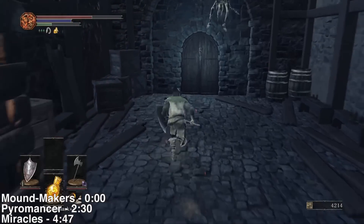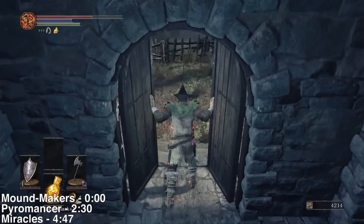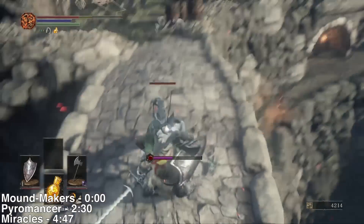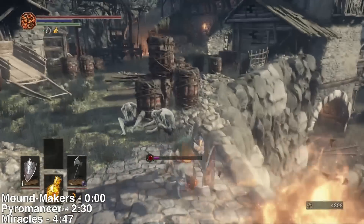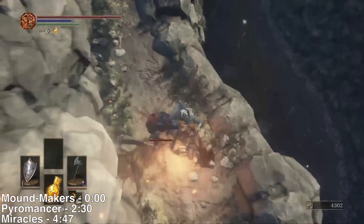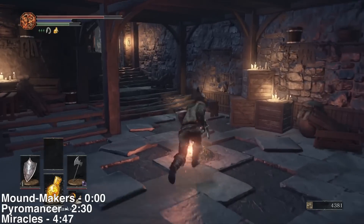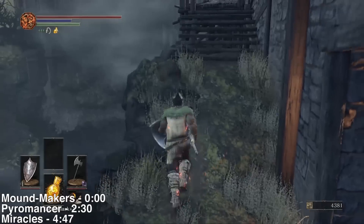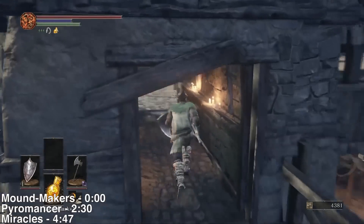Now we're going to rescue the first Pyromancer — it's in a very similar area. We're going to make our way across this bridge, and you can actually see the Pyromancer — he's in that cage hanging up there. Don't be by those barrels when they're throwing the explosives. You can see a little path down below. Fall down to this path, run into this little secret bonfire here, and rest just to get the bonfire you can teleport to later. Make your way out the back door, back up onto the roof, and past those three guys that were throwing firebombs at you.